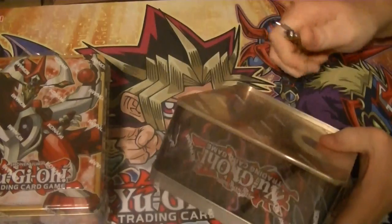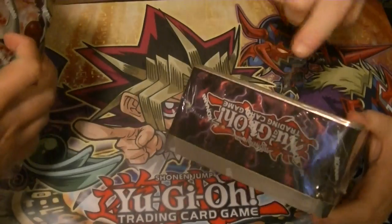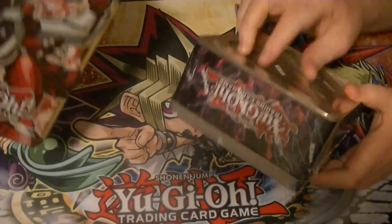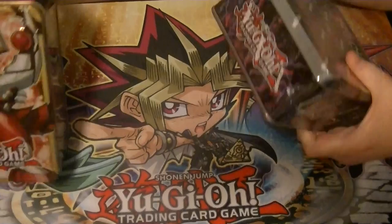Ladies and gentlemen, boys and girls, children of all ages — this is Supreme Dragon A and Hidden Assassin Pink. Hidden Dragon connects you with part number 11 of our 2-case Mega 10 opening.